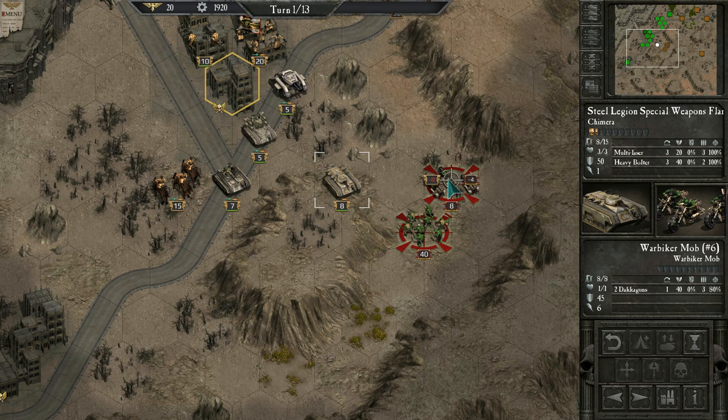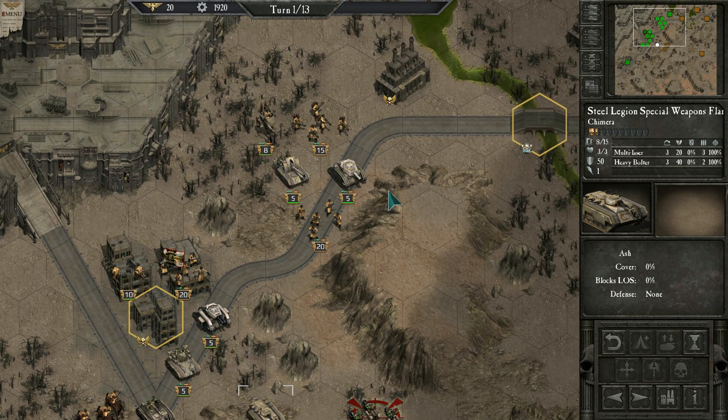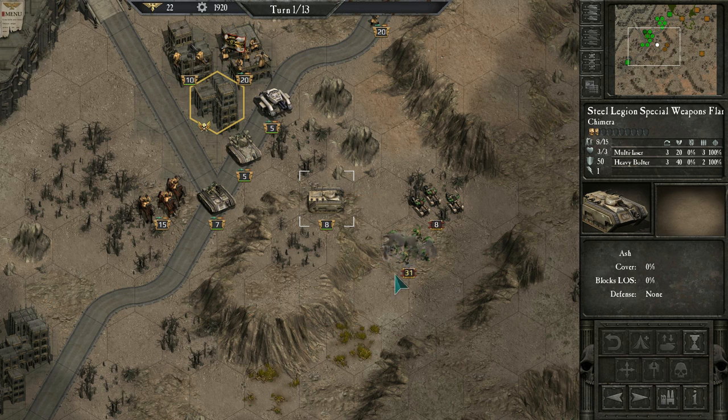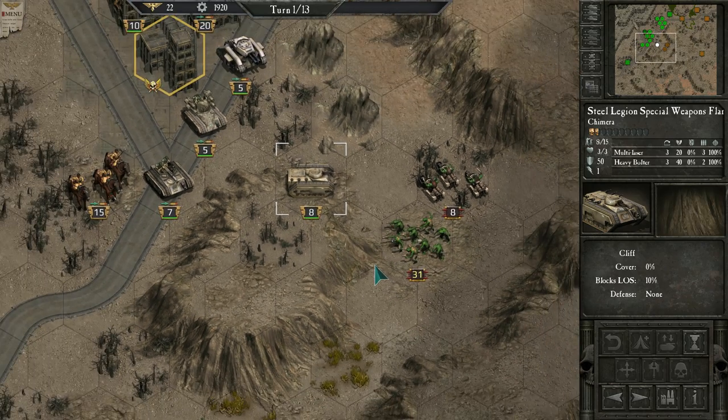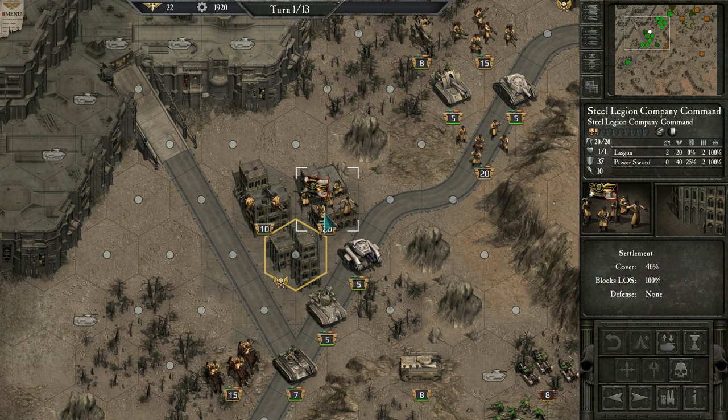Here we are in range to fire the Chimera's multi-laser and Heavy Bolter at some Gretchins, which have sluggas and choppas. War Biker Mobs have Dakka Guns with decent stats — only range 1 but 40 attack strength and three shots each. This is the first time I've really fought Orks. You do get some weapon fire animations, unfortunately no melee animations. The Steel Legion Company Command has a power sword and the Assault trait.